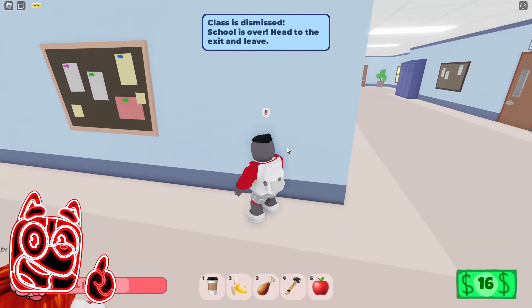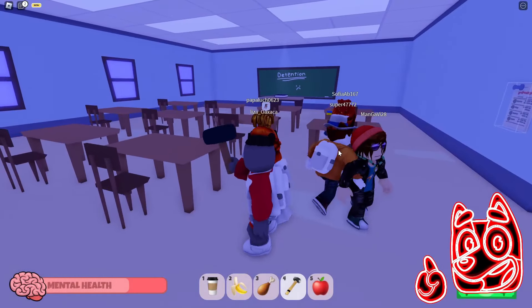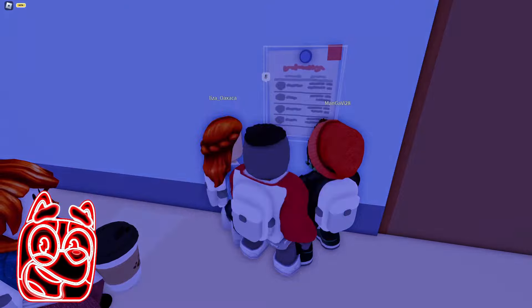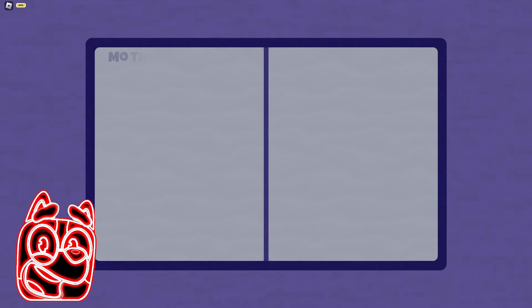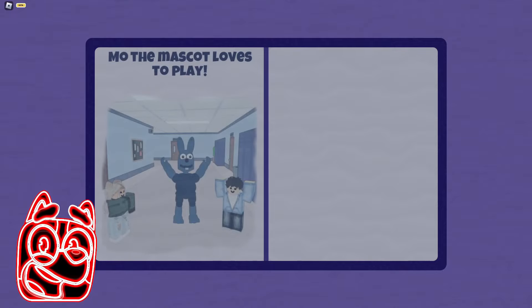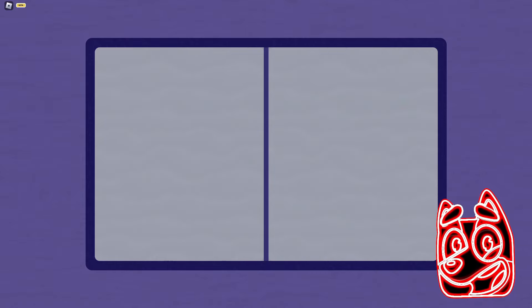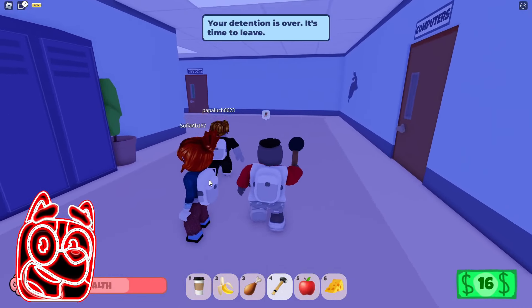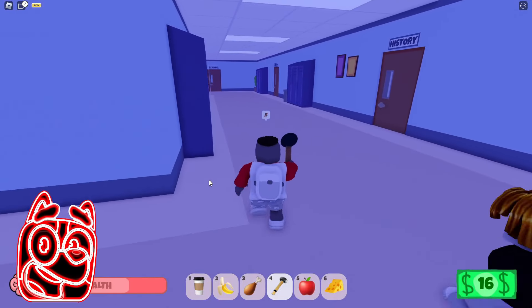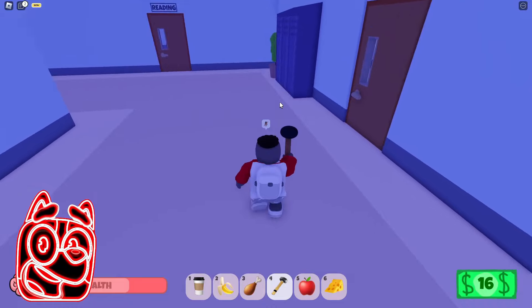Oh no, it looks like we're being sent to detention class now. I wonder what we did that was so bad that we were all sent here — it looks like we got into a fight with some player. It looks like our punishment is over, and now they are showing us some book that describes the mascot of this school. It looks like this guy is really dangerous — they say he likes to play, and it seems that every time the school day ends, he becomes kind of angry. I really hope that he won't scare us in this game because this guy's face looks extremely scary. It looks like our punishment is over now and we need to escape from this school, but it's pretty weird that there's absolutely no one in this school. It seems extremely weird to stay at school until dark.